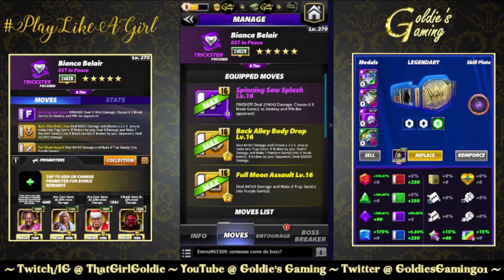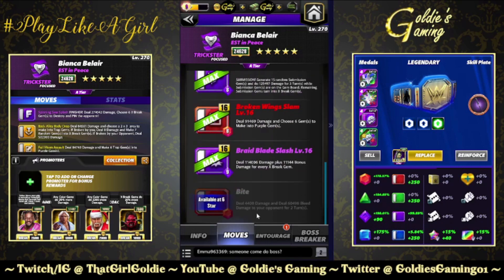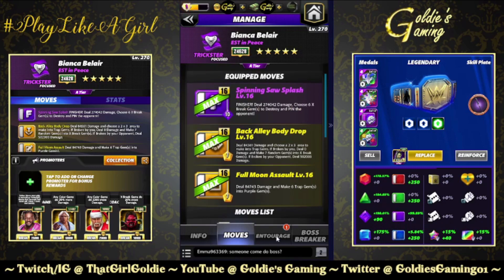If broken by your opponent, deal 500,000 damage. I haven't really shown the opponent breaking them — that's not really my style; I'd rather they just die. Yellow two is also 7 MP, 84,000 damage, and makes six traps into purple. So you're putting out the traps and converting them immediately. You could figure out a defensive build using this and the six-star bleed, but for now we're going full offense.